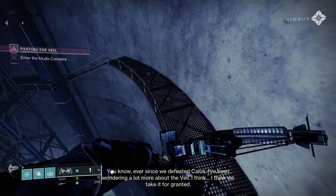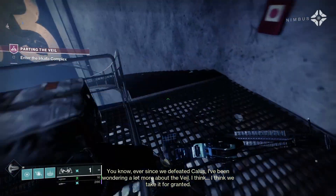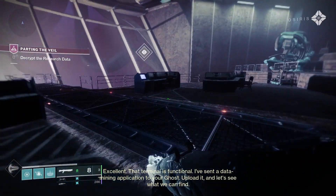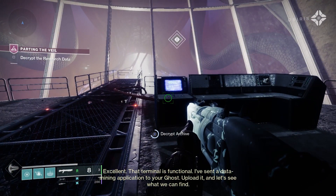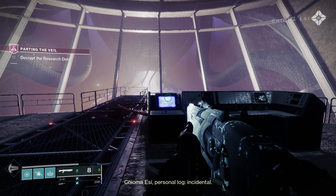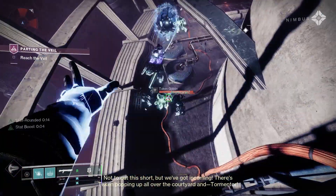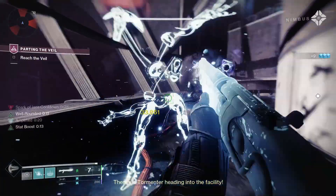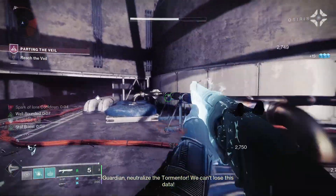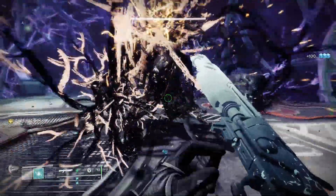Much of this mission is Bungie giving us more information about the Veil. Once you make your way through into the Veil facility, interact with a terminal containing the personal logs of Kyomi Essi — great content for Destiny 2 lore fans. The Taken then appear and you have to take them out while making your way to the Veil, the same area where we defeated Kallus at the end of the Lightfall campaign. This time it's a Tormentor plus waves and waves of Taken enemies.